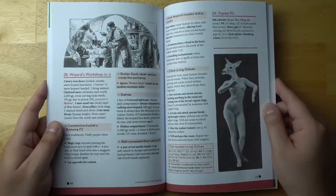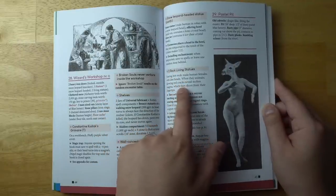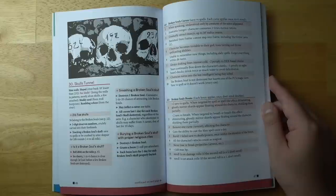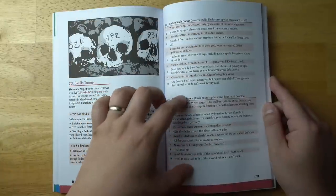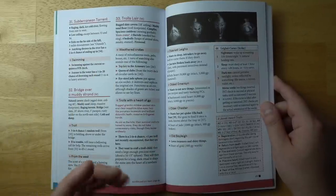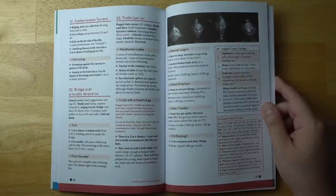You can investigate a wizard's workshop full of all sorts of weird wizardly things, like two jars of universal lubricant and rock-living statues — searing hot, nude human females with doe heads. When they animate, glowing red cracks reveal molten magma which they shoot from their fingertips. There's a tunnel with 216 fey skulls, 56 of which belong to the broken souls, so if you destroy or bury those particular skulls you can put those broken souls to rest — though you might get cursed or receive a boon depending on how well you treat them. There are some really great jewel heart trolls — each has a different jewel in their heart. For example, the oldest, Emerson, has a pearlescent coral heart worth 6,000 gold pieces intact, wants to eat new things, and is interested in new recipes and tasty-looking PCs.